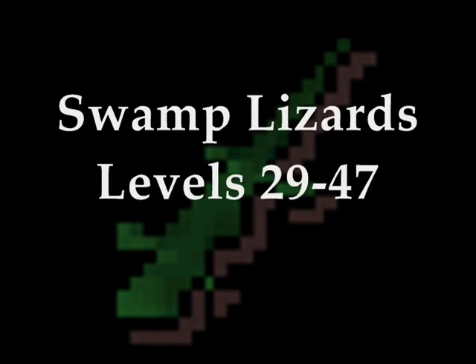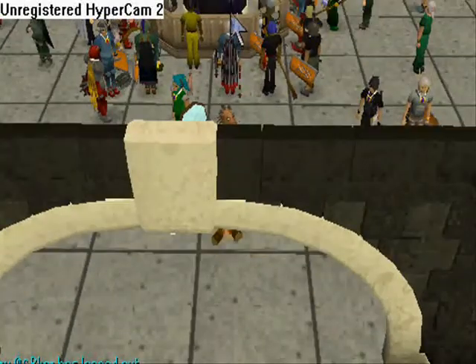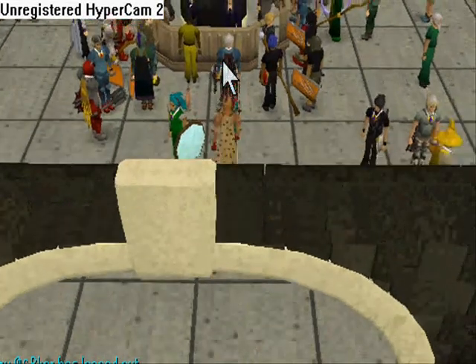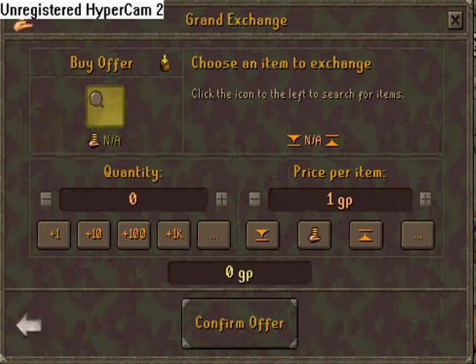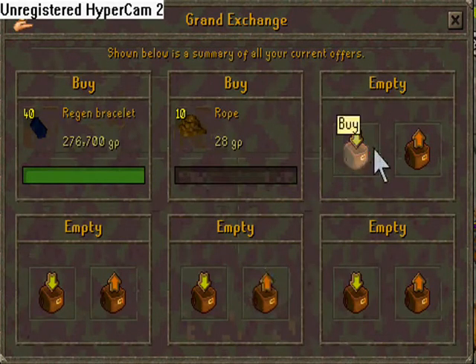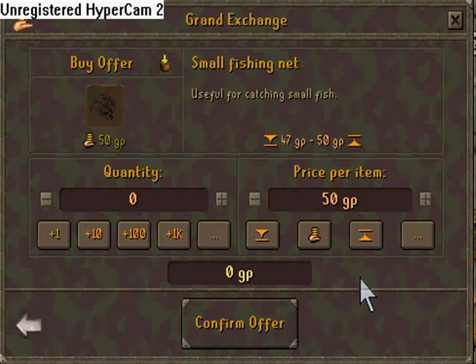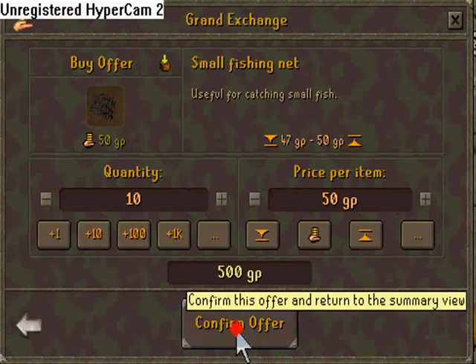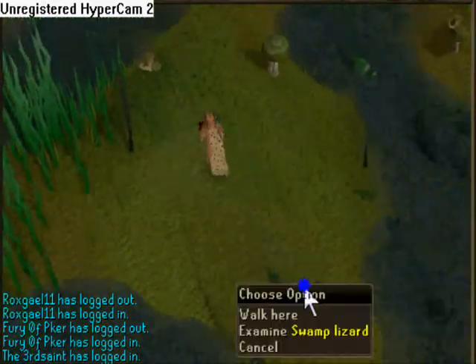Now we are finally on to lizards and salamanders. Note that you cannot do this method unless you have completed the Priest in Peril quest and the Nature Spirit quest — both are highly recommended. Before you start, head to the Grand Exchange and buy 10 small nets and 10 ropes, which is what you will need for your trap. You can get some bait as it's stackable, but I don't recommend it. You can also bring a lit torch because at level 39 you can smoke a trap to remove your scent, but I personally did not do this. Now head down to the swamp hunting area and set your traps on the young trees.